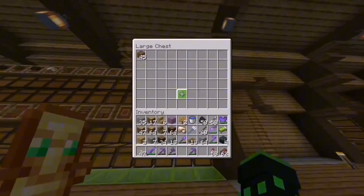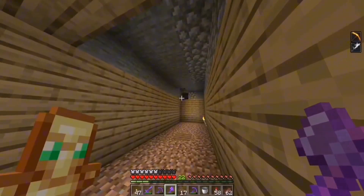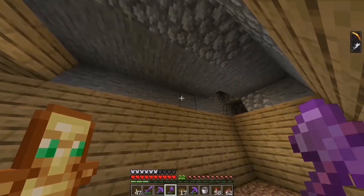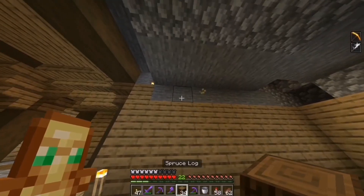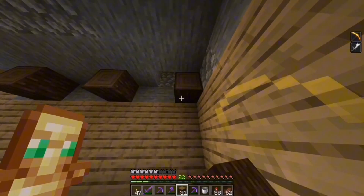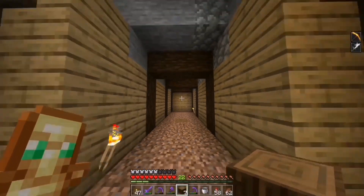Let me grab a little bit of dirt, then put water right there. Top it with a spruce slab. I kind of want this roof to be a little bit more decorated. I think every two blocks I'll place some spruce support beams which will then go into the walls to create like mini archways.